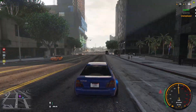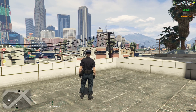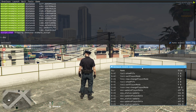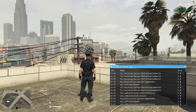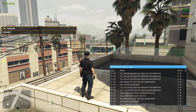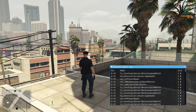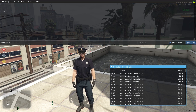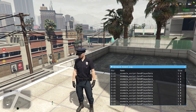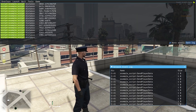Now let's talk about the Network Event Log, a powerful but often overlooked diagnostic tool in FiveM. You can access it by pressing F8 to open the console and navigating to the Network Events tab. This log shows you every network event being triggered in real-time, both client-to-server and server-to-client. When you open it, you'll see a list of events with their destination — either client or server — frequency, and data size. Pay attention to events firing multiple times per second; these are your prime suspects for optimization. As you can see, network events are being completely spammed, tanking both client and server performance. Remember, every trigger has a cost, and that cost multiplies with player count.